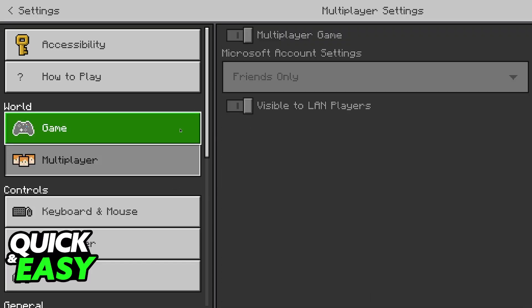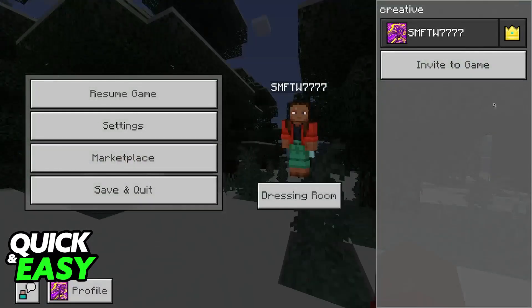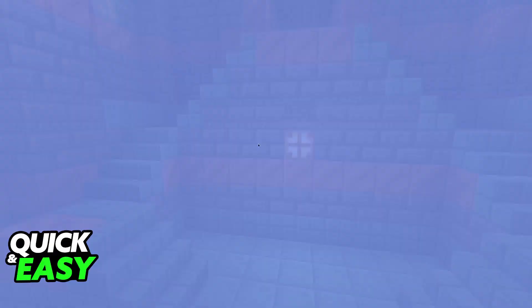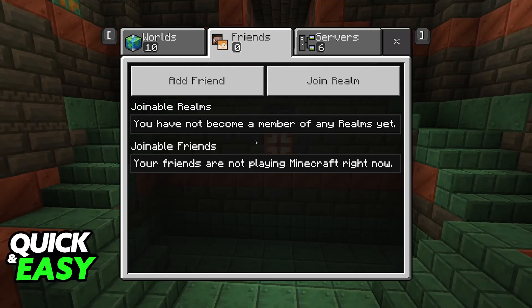You need to make sure that Multiplayer Game is enabled. If you cannot turn this on, you will have to back out of the world and go into the Settings. But as long as Multiplayer is enabled, they will be able to join. They can go back to the Home Screen, and when they go over to Friends, your joinable world will appear right there.